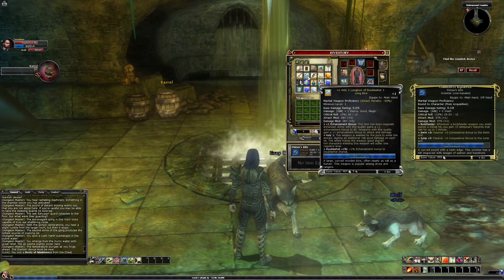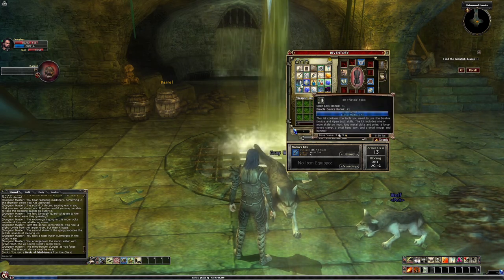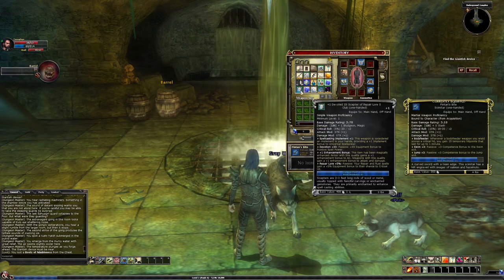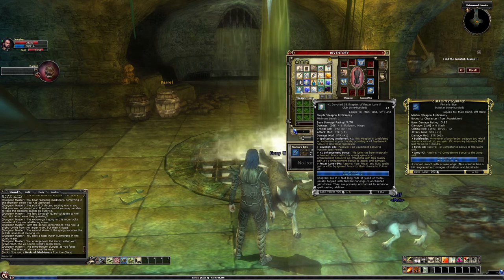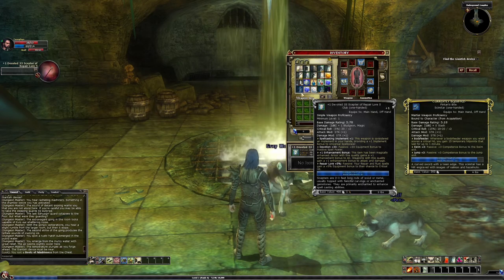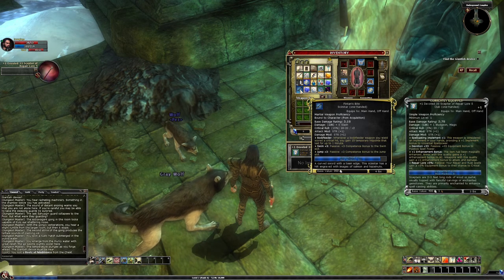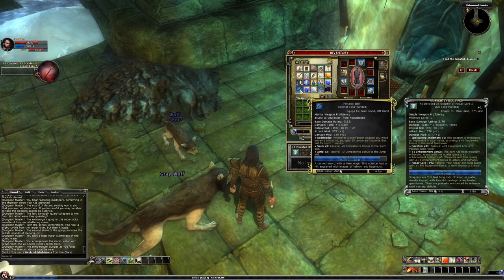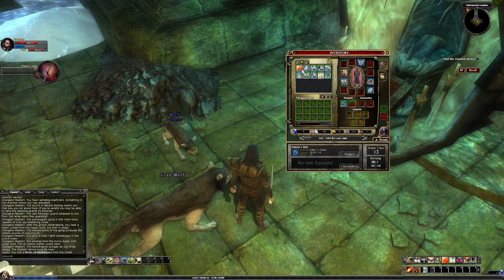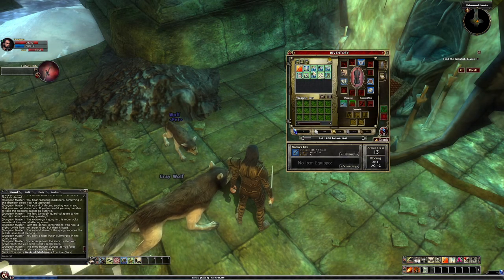Quarterstaff — I can use it, but I get a negative 20% damage. Thieve tools, experience points. What is this — devoted scepter of love? Consider it an implement of your hands. Base damage — it actually does a little bit higher damage, but this one has higher critical role. Yeah, I'm gonna keep my scepter then. More XP potion of great.